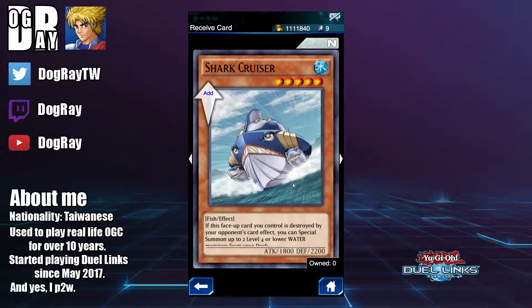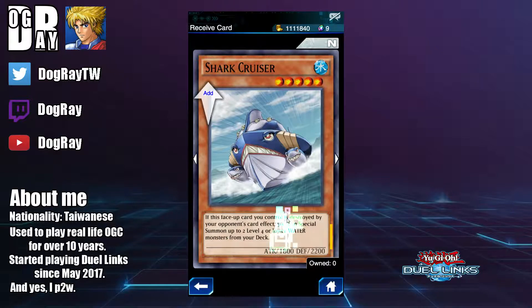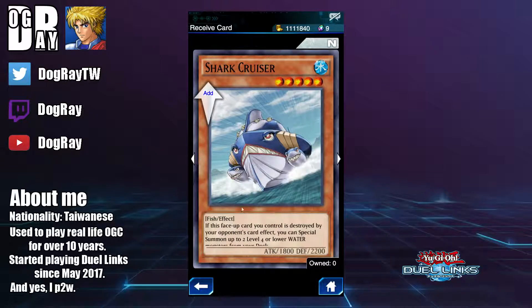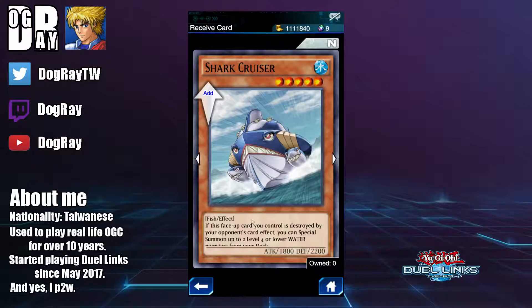Last we have Shark Greaser, a level 5 water fish-type monster. If a face-up card you control is destroyed by your opponent's card, you can special summon up to 2 level 4 or lower water monsters from your deck. The effect is decent, and you can combo this card with Umi or Lemuria — making it a level 4 monster in your hand so you can summon it without tributing a monster. This is the best card in the normal section, so I recommend picking up two copies.